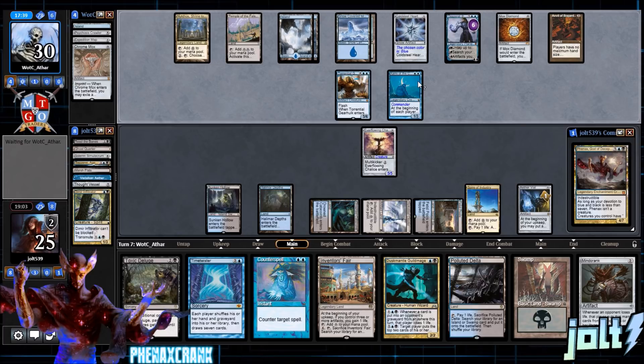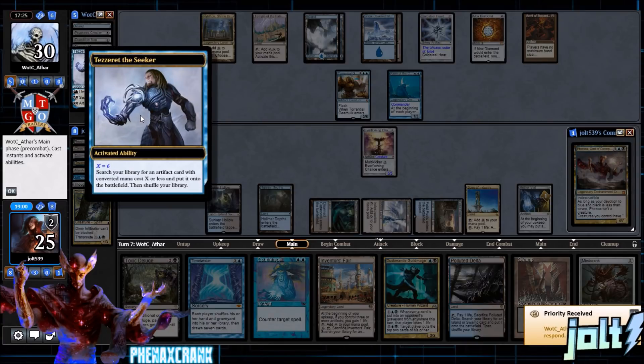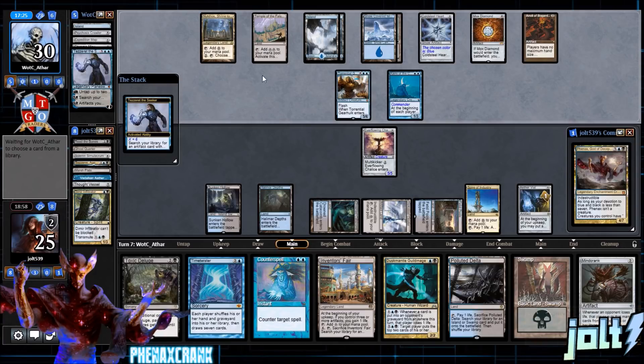Unfortunately we haven't got Phenax down yet, which is unfortunate, but the way I've built this deck it's really been about 60% Minecrank and 40% UB Tezzeret — basically almost half and half. Let's go for Tezzeret the Seeker for six and see what that brings.